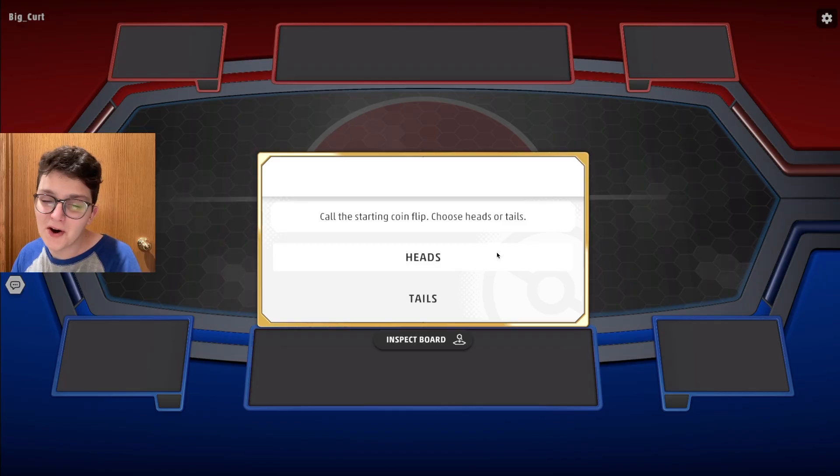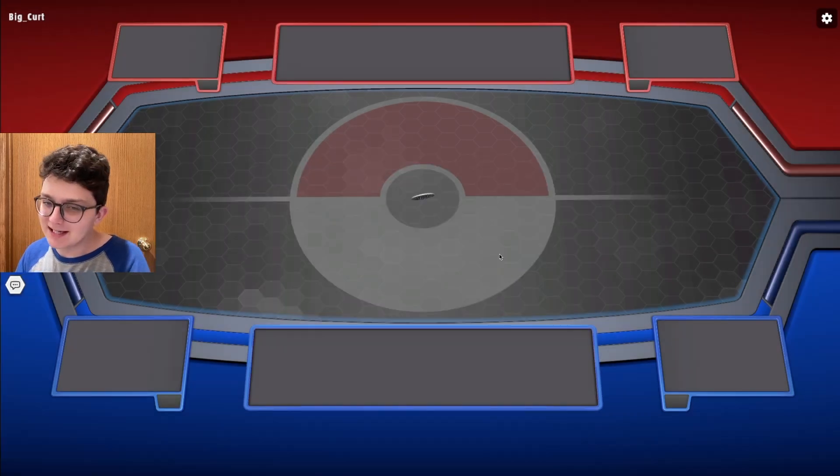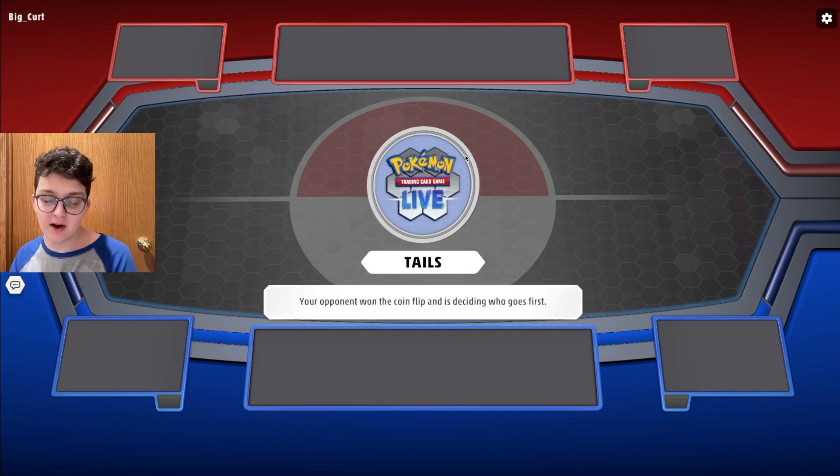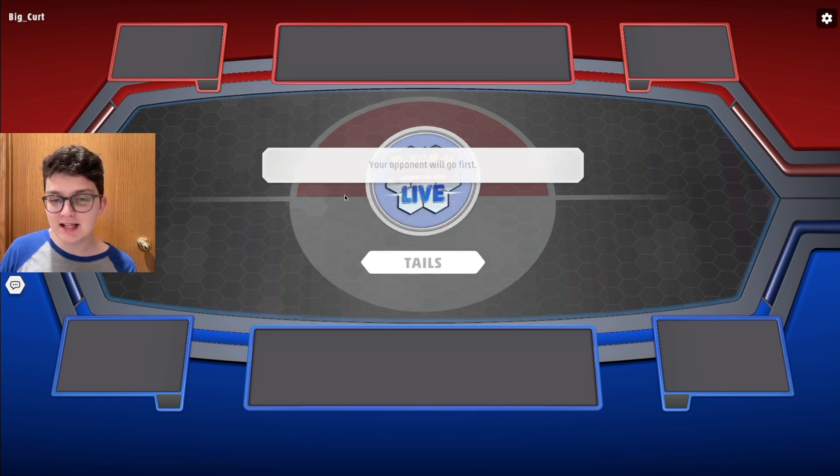We're on the ladder with Snorlax Stall — I'm excited to see how this goes. Erica seems like a huge buff for the deck, and from a few games off camera I can tell you Erica is the real deal. Hoping to get some exciting plays off with it.